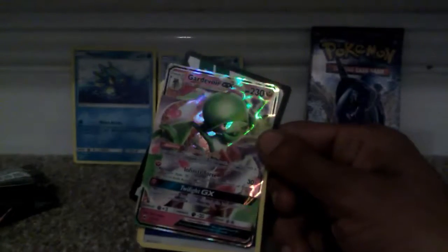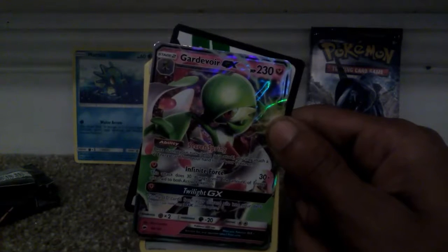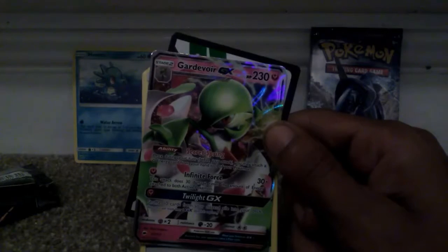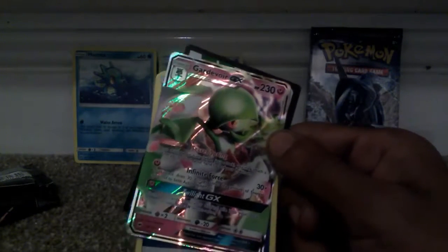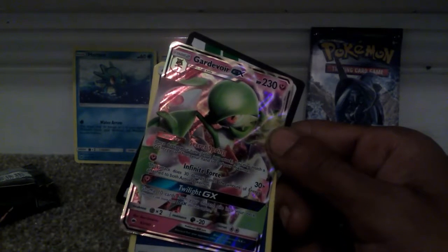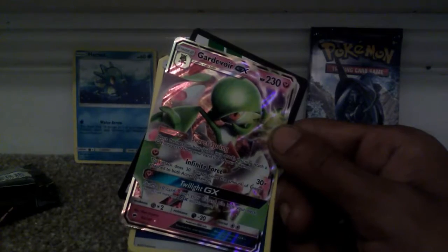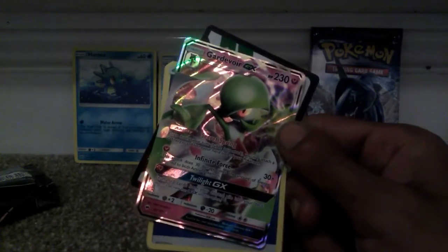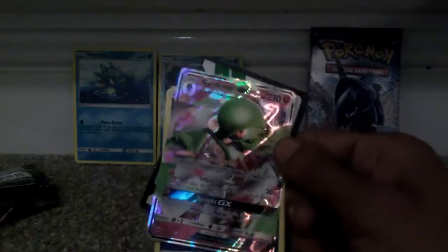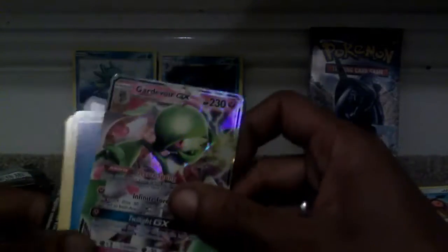That is the highest health points I have for any GX or EX card I've ever had. We now have a Gardevoir GX, 230 health points, Stage 2 evolution. Its GX attack is Twilight GX, with an ability called Secret Spring and an attack called Infinite Force. That is such a cool card. I'm really happy — I've got another GX! That's so cool, I can add that to my collection. Just look at the shiny art for it!